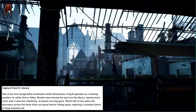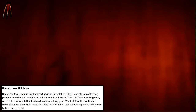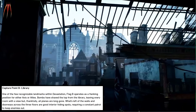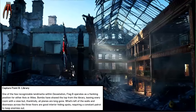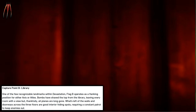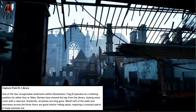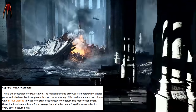Capture Point B: Library. One of the few recognizable landmarks within Devastation, Flag B operates as a flanking position for either Axis or Allies. Bombs have shaved off the top of the library, leaving every room with a view — but thankfully all planes are long gone. What's left of the walls and doorways across the three floors are good interior hiding spots, requiring a constant patrol to keep enemies out.